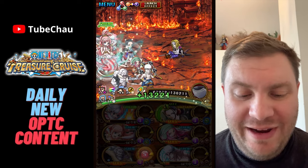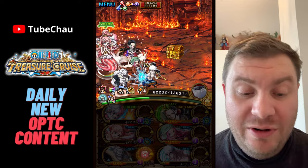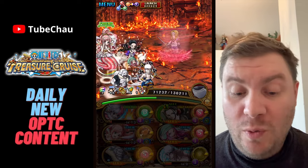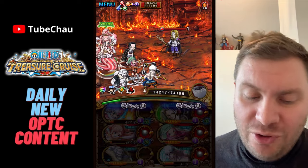Atlas is also very good here — resisting attack down, which means Atlas is a new good captain for Arena Hawkins in general. She also removes the damage reduction at stage 4, which is very useful, and handles the block orbs. Then on the revive we remove attack down again. Good showcase by Atlas.